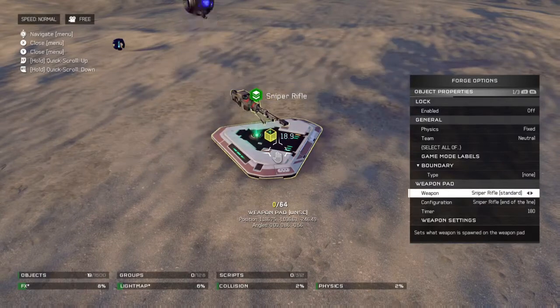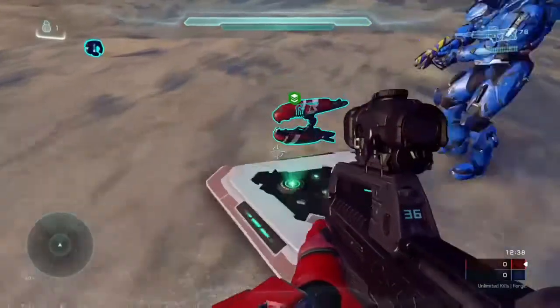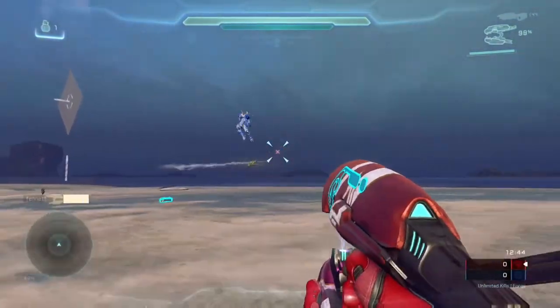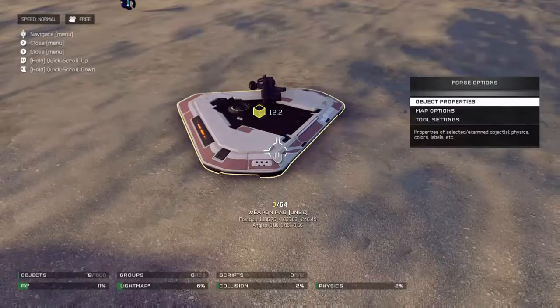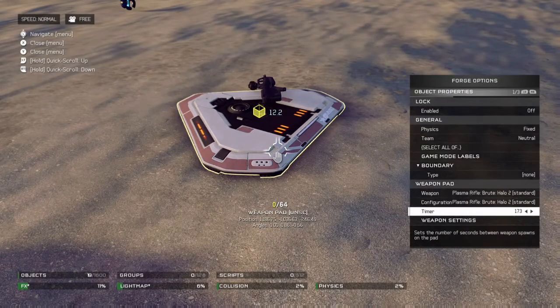So you have to change a weapon to a variant, okay? If your weapon that you want to use has a REX, then it works. So I used a sniper rifle REX, and then I changed — so sniper rifle — and then it'll have in brackets at the bottom, below sniper rifle, end of the line. And then I switch the top sniper rifle to the brute plasma rifle from Halo 2, and that's how it shoots.